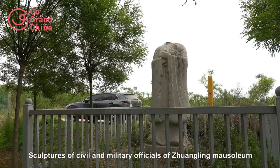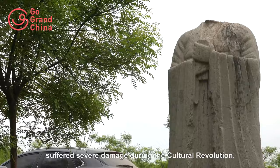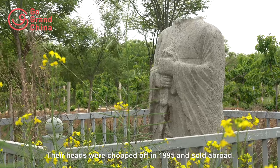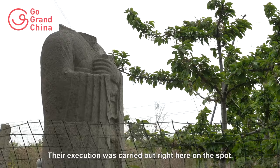Sculptures of civil and military officials of Zhuangling Mausoleum suffered severe damage during the Cultural Revolution, and most of them were broken into pieces. Today, only four headless officials are standing. Their heads were chopped off in 1995 and sold abroad. Two local farmers were apprehended for the crime and given the death penalty; their execution was carried out right here on the spot.